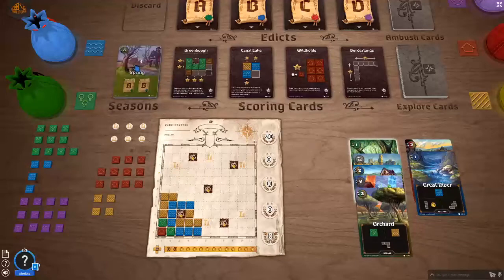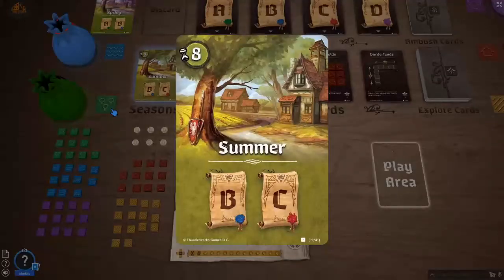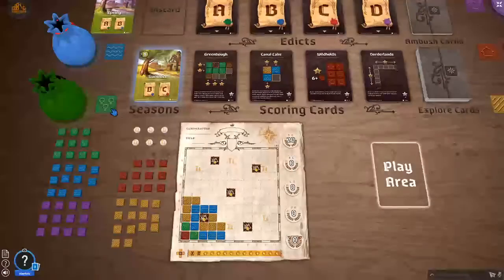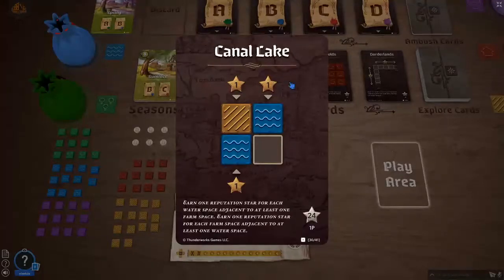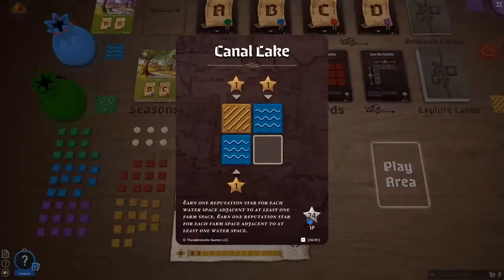Let's see how summer will be. I'll do a quick cleanup and then we go on with summer. And with this we are ready to start the second season, which is summer. In summer, scoring cards B and C are being scored. We already know scoring card B — we want water and farmland adjacent to each other, which I already have quite a few of. I can only get a maximum of 24 points and I already have 14.